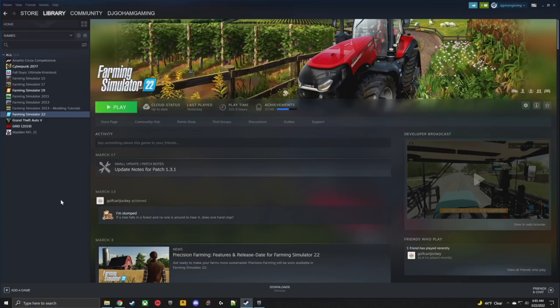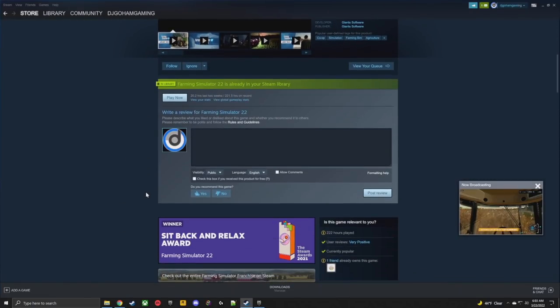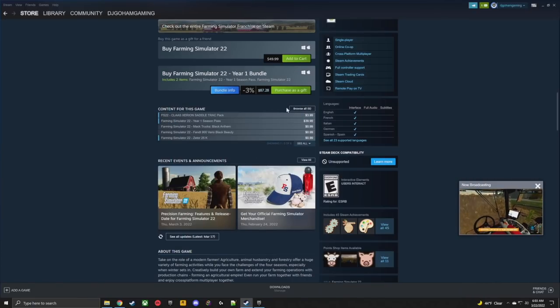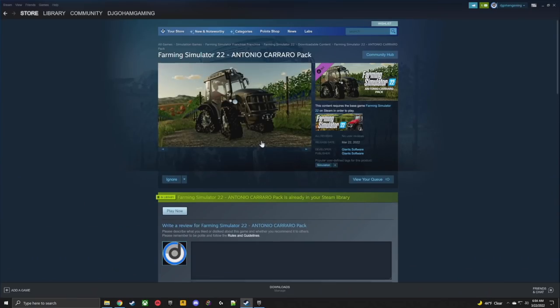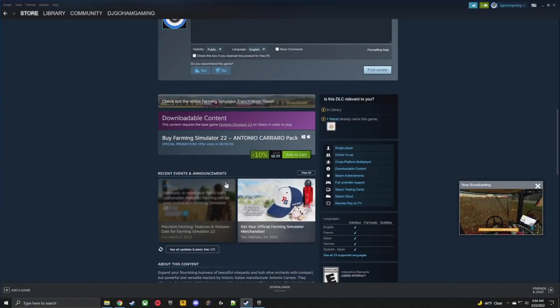Speaking of those, let's jump over to Steam. Assuming you've already got the game downloaded, click on Farming Simulator 22 in your library and click on Store Page. It's going to bring you to this page full of all the things you could possibly get. Under Content for This Game it goes in order of release — click Browse All, and at the top under Specials we have the Antonio Carrero Pack. For me it's 10% off right now, so instead of $10 it is $9. Simply add it to your cart and you're good to go.